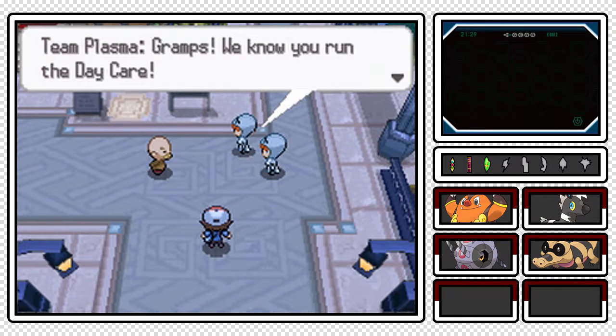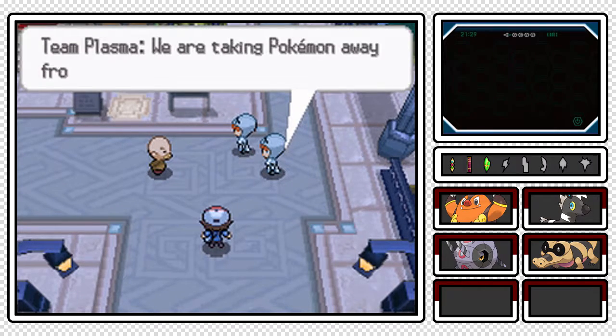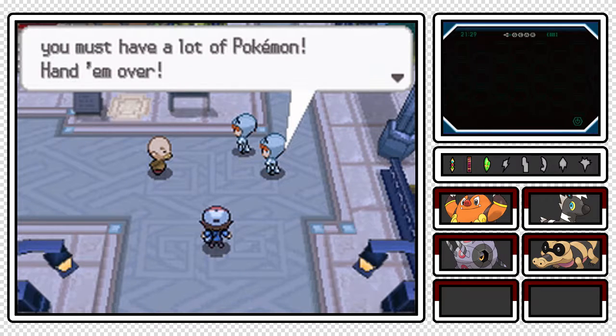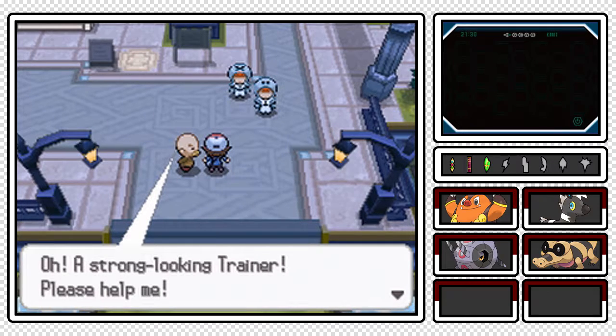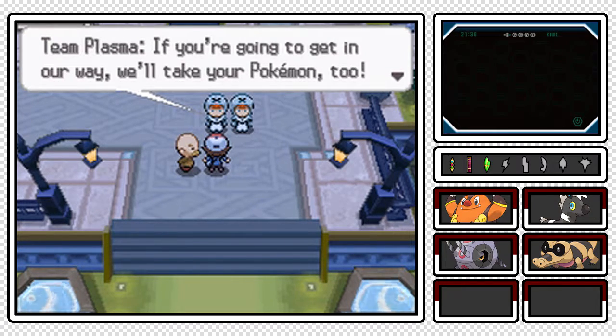'Gramps, we know you run the daycare. How do we know? Because we're Team Plasma! We are taking Pokemon away from people. Since you work at the daycare, we figure you must have a lot of Pokemon - hand them over!' 'What kind of nonsense is this?' A strong-looking trainer! Please help me! 'If you're going to get in our way, we'll take your Pokemon too!'